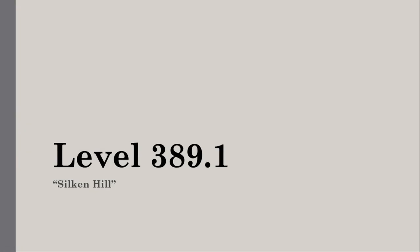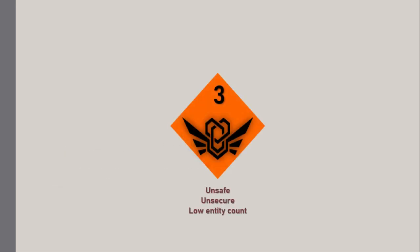Level 389.1: Silken Hill. Survival difficulty class 3, unsafe, unsecure, low entity count.